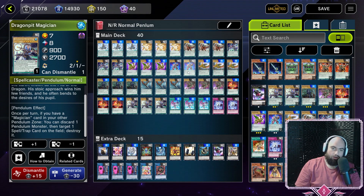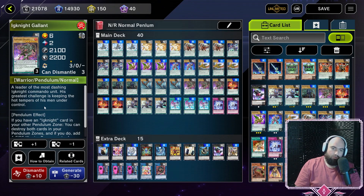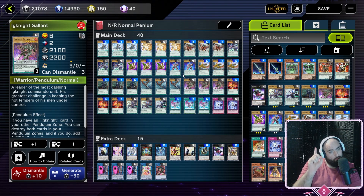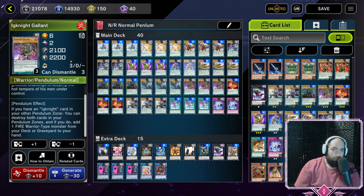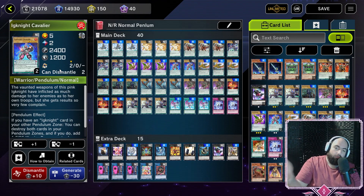Then we have the Ignite cards: two copies of Ignite Cavalier and three copies of Ignite Gallant. Both are scale 2s, but Cavalier is a level 5 and Gallant is a level 6, which are important. Both have the Pendulum effect where if you have an Ignite card in your other Pendulum Zone, you can destroy both Pendulum Zone cards and, if you do, add a Fire Warrior-type monster from your deck or graveyard to your hand. Since Ignite Gallant and Ignite Cavalier are the only two Fire Warrior monsters in the deck, you're basically getting a replacement for each and loading up the top of your extra deck.